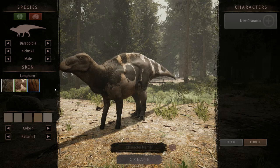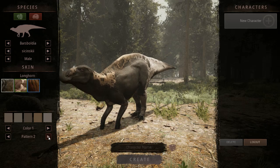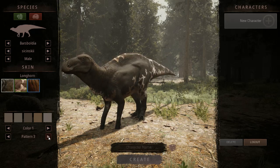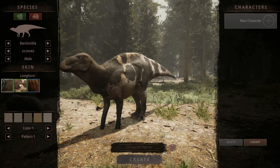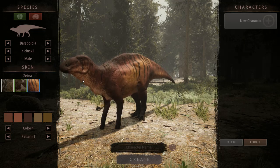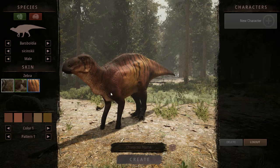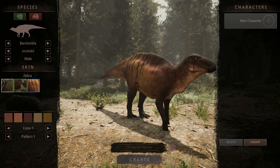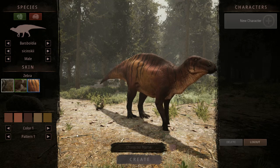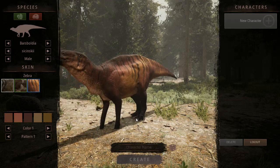There's a 'Longhorn' skin — basically like a cow, I do like it though. It has different pattern steps. There's a zebra one — let's see if it's actually black and white like a zebra. Wow, I like how the skin looks. The patterns mostly determine how many stripes there are.